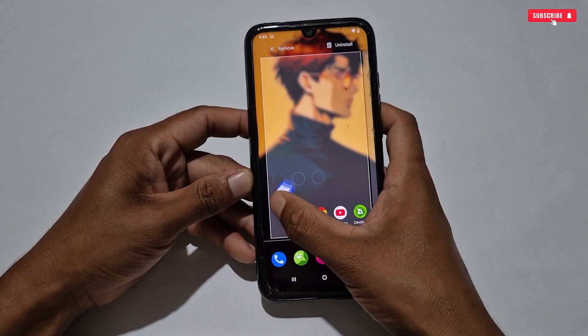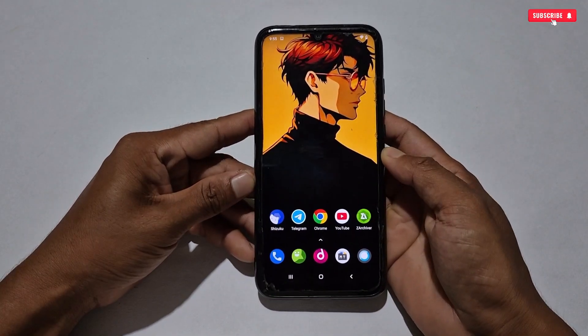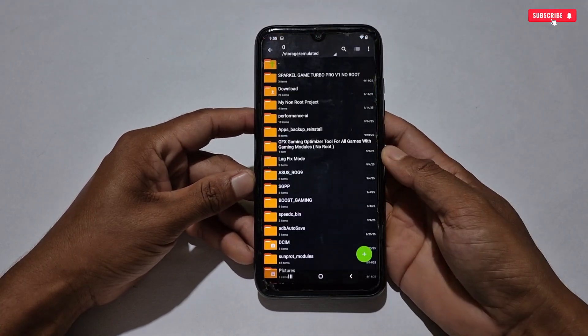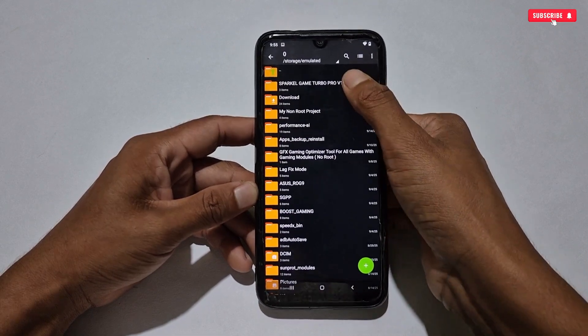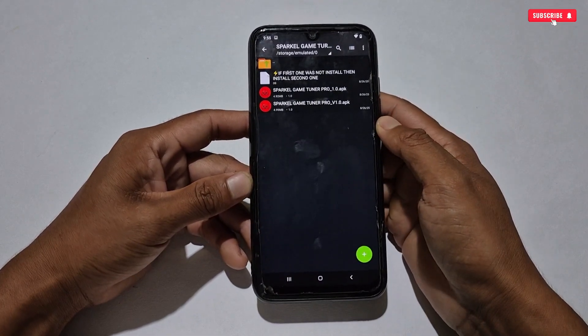First of all, you need to download and install the Shizuku application on your phone. You can easily download it from the Play Store or from my link if you want to use the stable version. After this, download today's file from the link — named Sparkle Game Turbo Pro version one.